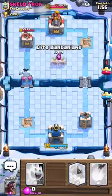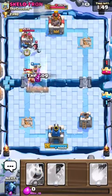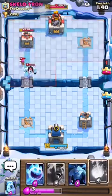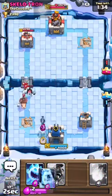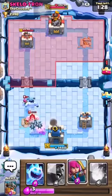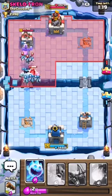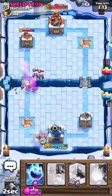Ice Golems are probably the most annoying card in the game - such a big distraction. Guys, I'm wishing you a Happy New Year too. We're playing at like 1 or 2 o'clock in the morning right now - it's 12:48. I want it so bad. Come on hog, get there - one more. Okay that was a waste of a log.